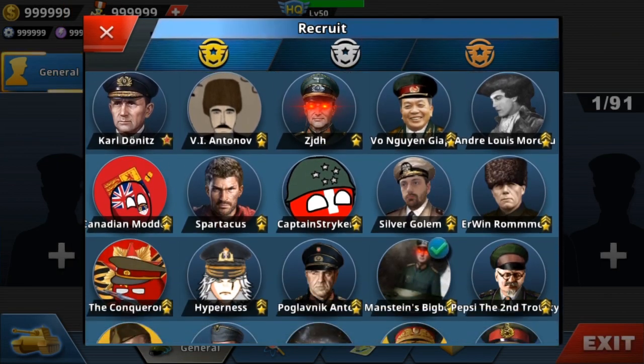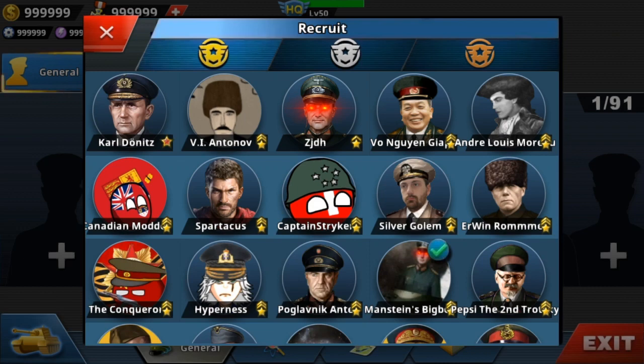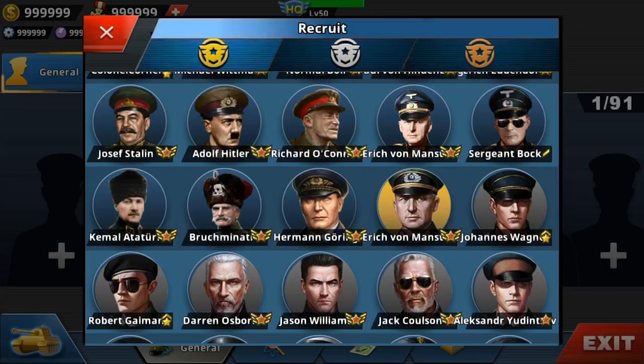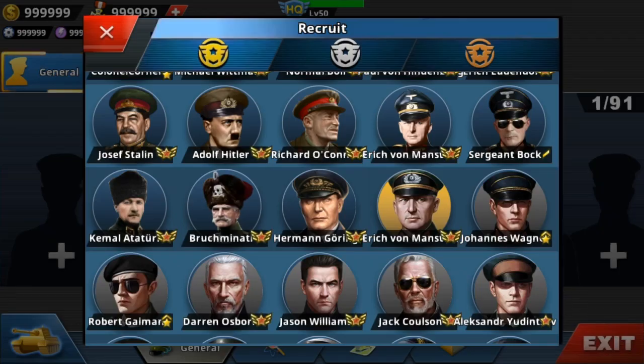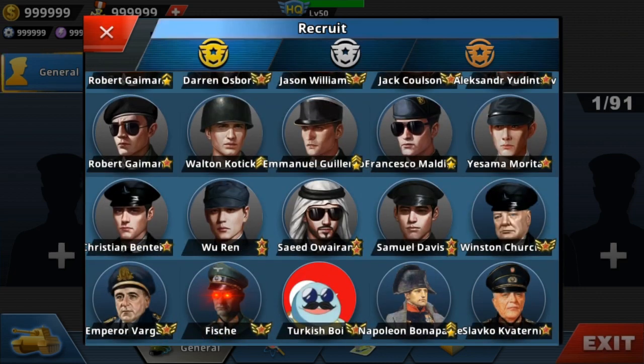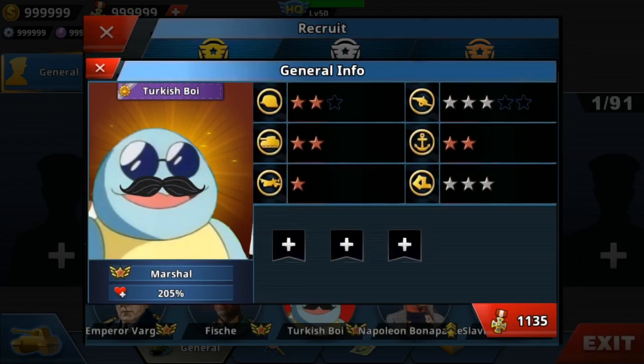So you got all these generals: you got Canadian Modder, Captain Striker, The Conqueror, Erebus — you got all these people. You even got Eric Von Manstein always in the mod. And Turkish Boy, which is a Squirtle.